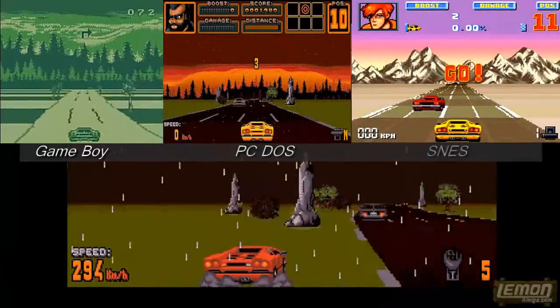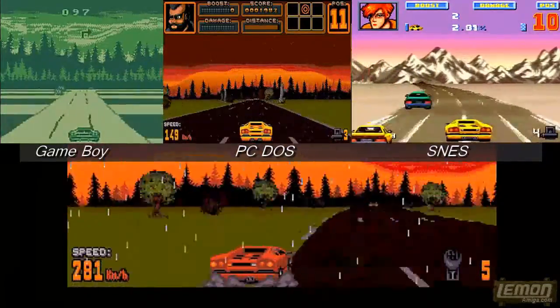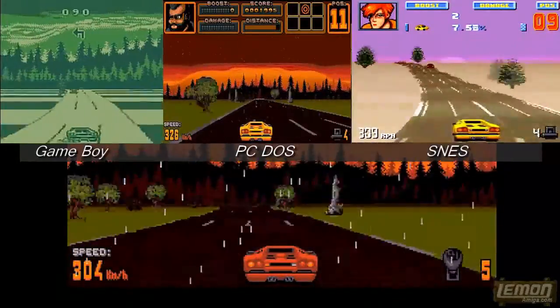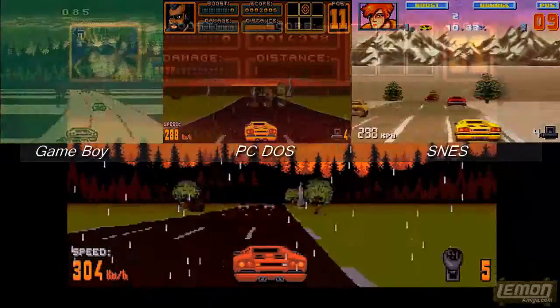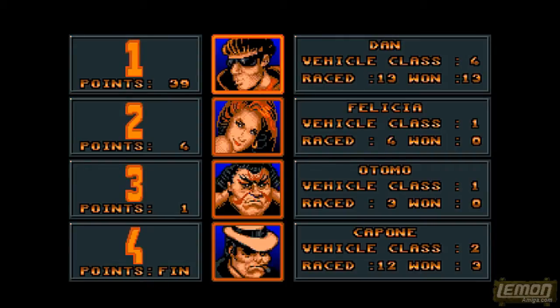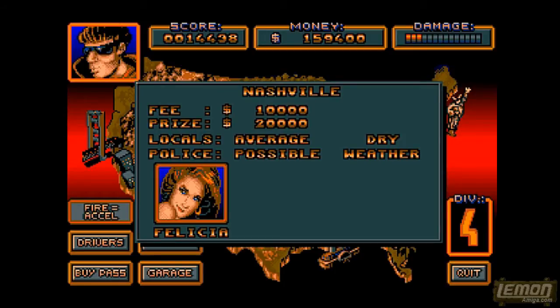This game does take time to play, and thank god there is a save at the end of each division, otherwise this game would be impossible. Thank god there are 15 races on every division — that makes these varied and interesting. You can obviously select those in any order, not in a pre-arranged order like Lotus. Unfortunately there are no pit stops like Lotus, which spices up the action, but here we are back on the map screen. The penultimate race, as it turns out, is Nashville.